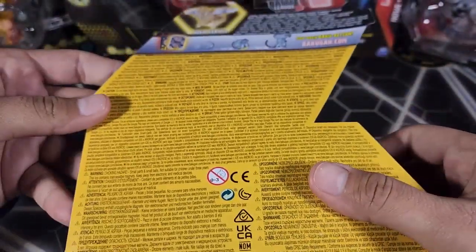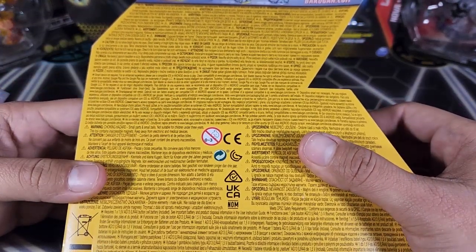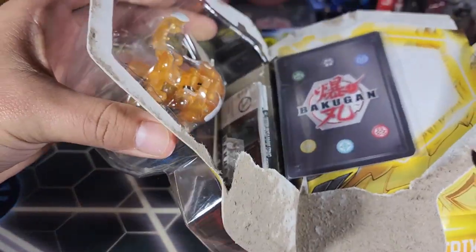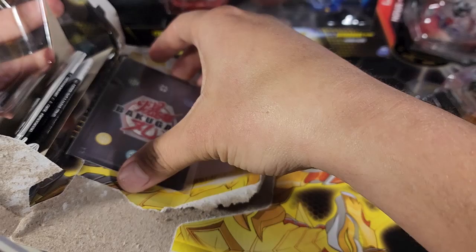First let's take a look at the back so you guys can see what it comes with — just one character card and one gate card, no Baku cores. Yeah, I know. Well, let's open this up and take a look at it. Pegatrix is a really cool Bakugan.